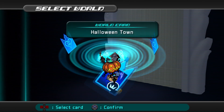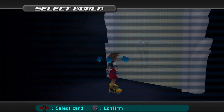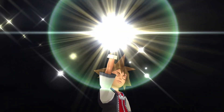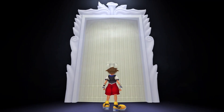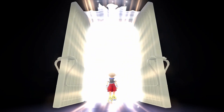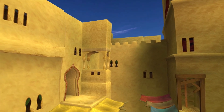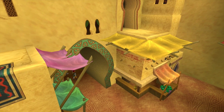We have Agrabah, Monstro, and Halloween Town — I think Agrabah comes next in Kingdom Hearts 1. I want to dedicate a small portion of the end of the video to making a new deck that uses the Blizzaga sleight, because I've had a few comments tell me about Blizzaga and I just want to build a deck that lets me use it a lot.